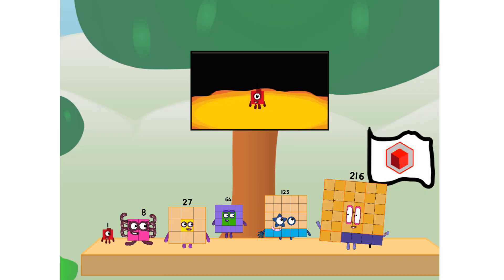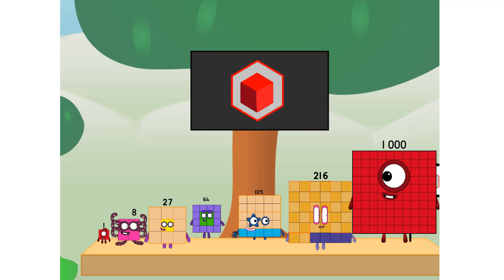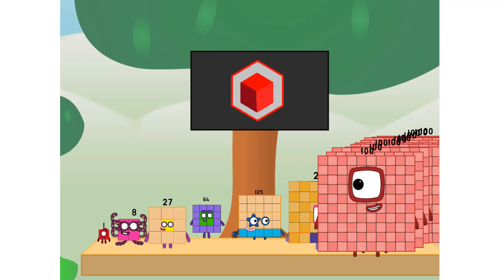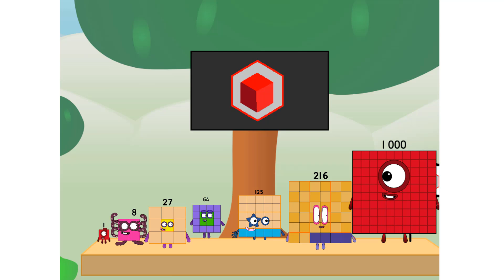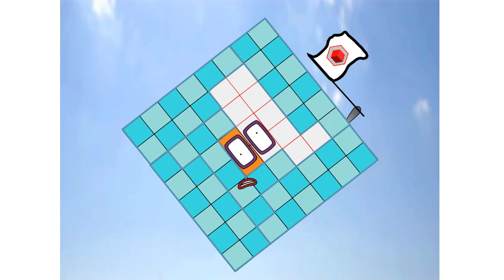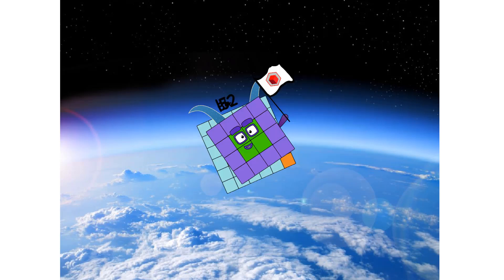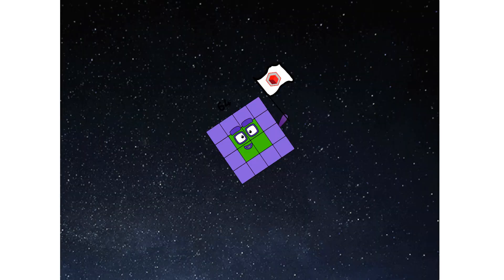We did it! The only thing left now is to plant the Cube Club flag. Numberland, we have a problem — I forgot the flag. Don't worry, little one. I'll take care of this. Ninety-one. And I promise — no square power. Cube power only.